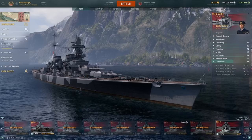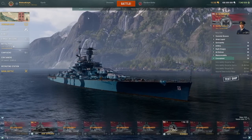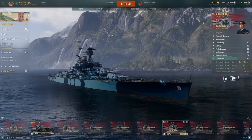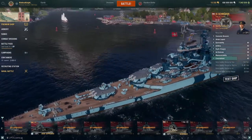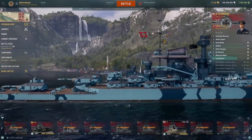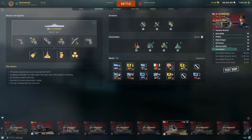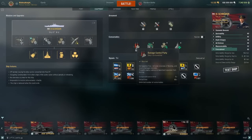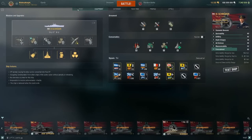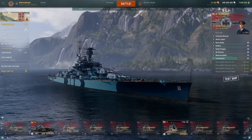In terms of concealment, it's 10.2 km on a large cruiser — quite good. Aegir with full concealment is 11.9, so this is very stealthy, reminds me of a Napoli or something. Consumables include speed boost, a normal heal, a 6-kilometer hydro, and damage control for 5 seconds.